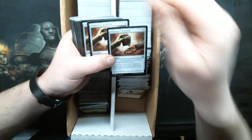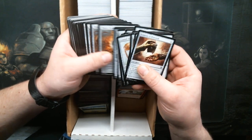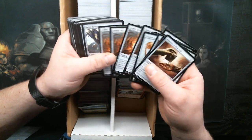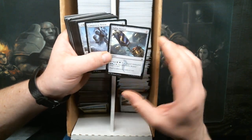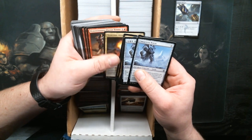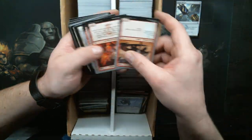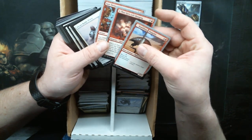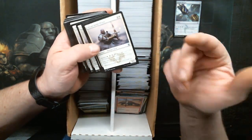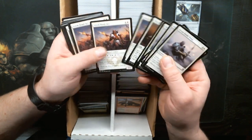A couple of English Swamps — we'll go ahead and put those in the Swamp box. Cranial Archive, Lens Clarity, Sultai Banner — I use Banners. It's a three-color mana rock, why wouldn't I? And there's some random silver-border card thrown in there, which probably just got mixed in with the English stuff.